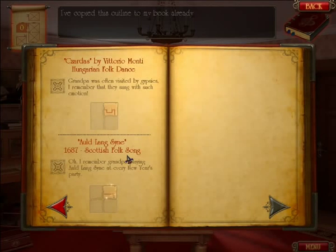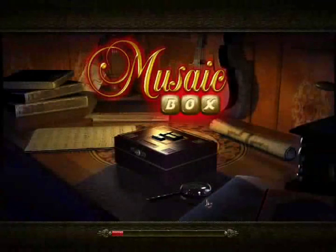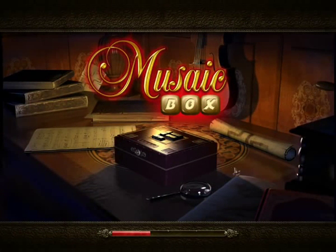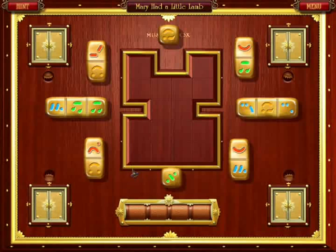We shall be moving on in a second to the tunes. Mary had a little lamb — a very bright and lively arrangement. If you like classical music, this can possibly broaden your perspective. If you like music in general, this would be fun. It's a short, simple puzzle game.